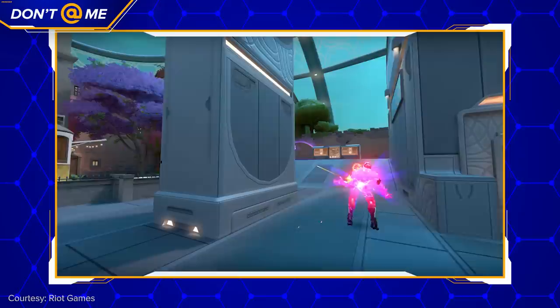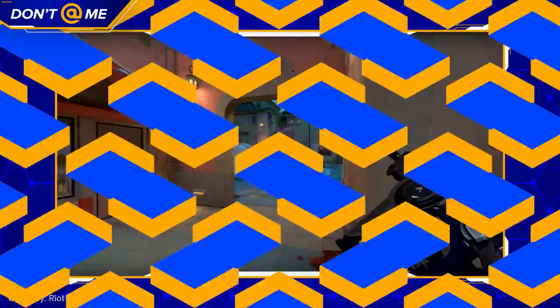The new battle pass is also pretty cool. For $10, the Shimmer, Spitfire, and Task Force skins are all solid options, and as per usual, I love the new player cards. Skins, rank changes, and new maps are dope, but there's one big omission.